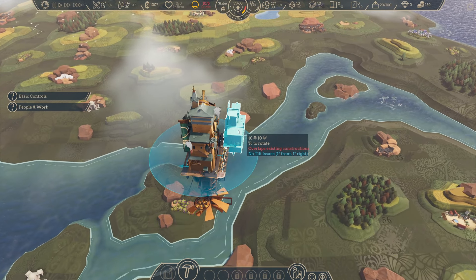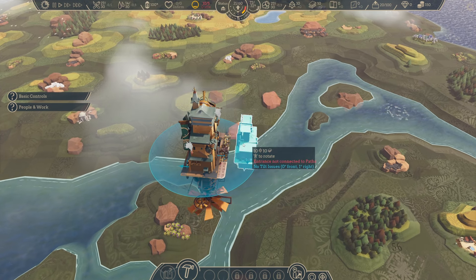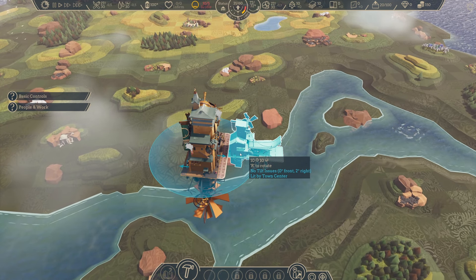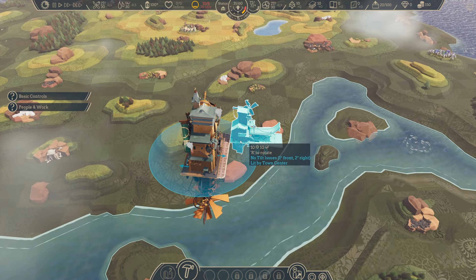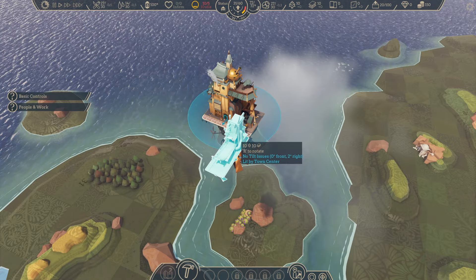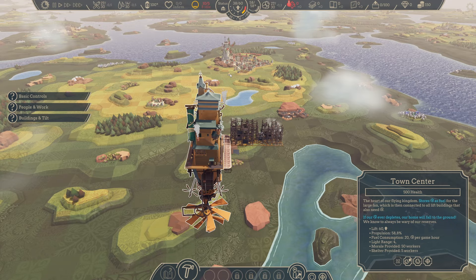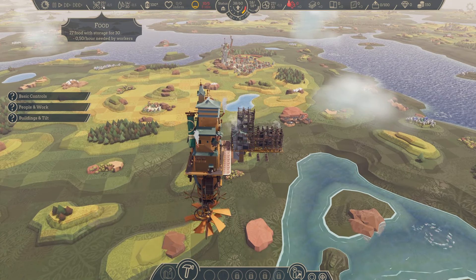We will figure it out, right? Oh, I can build it like this. It will show me that it is still two degrees on the right. No issues, so it should be fine. Yeah, let's build it here. It will be alright. That's the big city that they mentioned, probably. So let's go that way. We have some water, food, a light — our buildings have sufficient light.